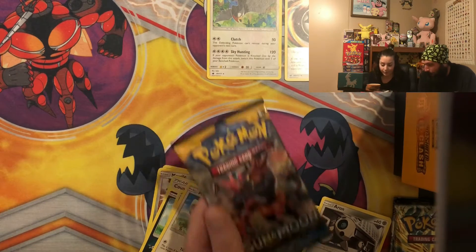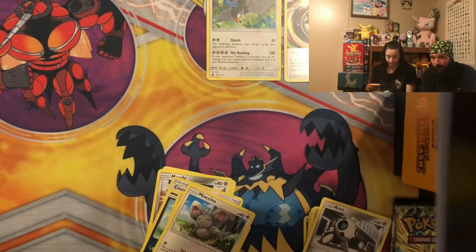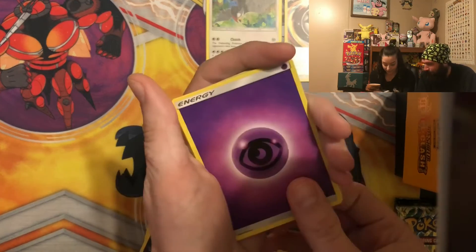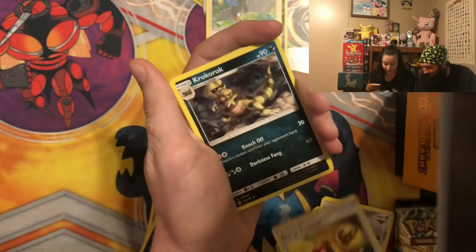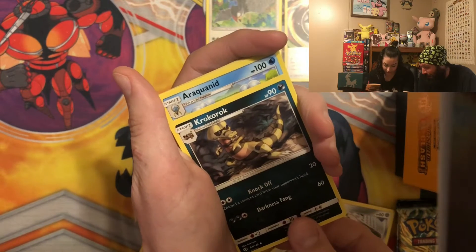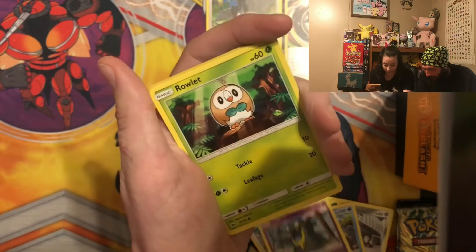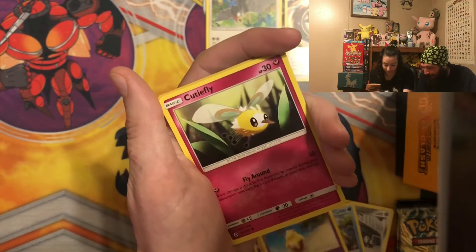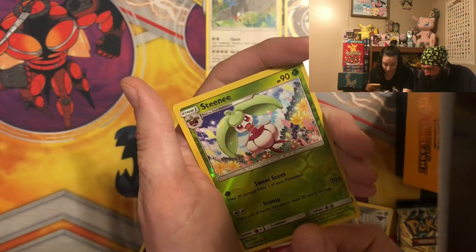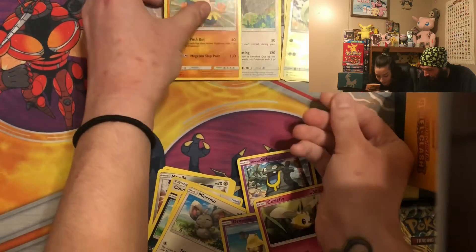Go ahead, take whatever one you want. Sun and Moon Base — maybe you can get that Full Art Lillie. Make sure to check out some of my other videos in my hunt for Full Art Lillie. From her pack: Energy as the rare — miscut, but Energy. Another Energy, Croconaw, Araquanid, Spearow, Grimer, Rowlet, Drowzee, Cutiefly, Stufful, Jangmo-o, Incineroar. Good job! Awesome.